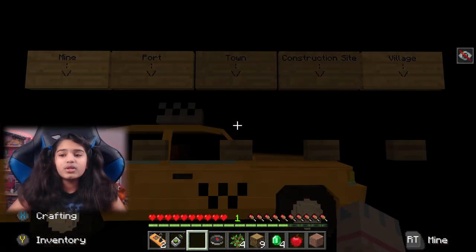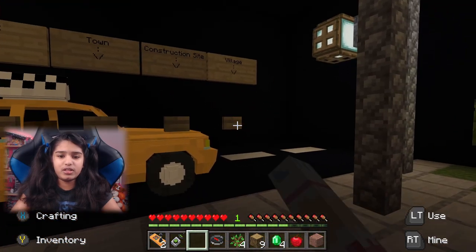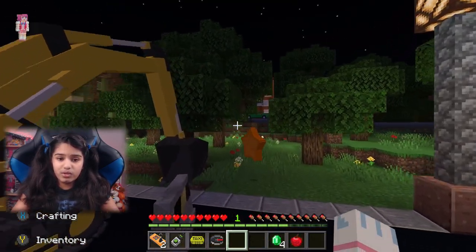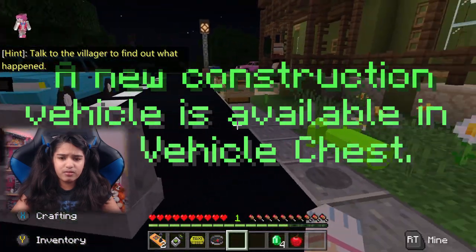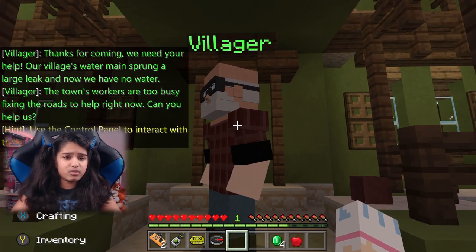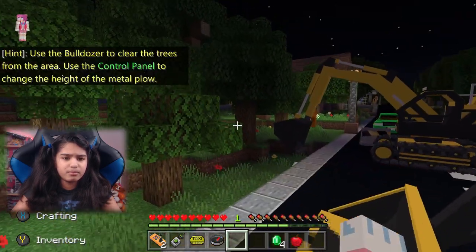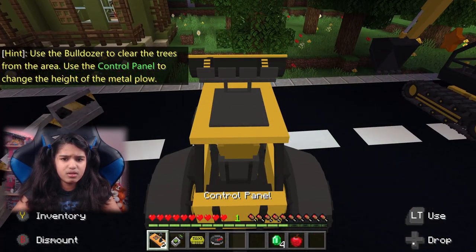Let's head to the village. I haven't been to the village. A new vehicle is available in the vehicle chest. Talk to the villager to find out what happened. The villager says the village water main has sprung a large leak — there's no water. The town's workers are too busy fixing the roads to help. Use the bulldozer to clear the trees from the area; use the control panel to change the height of the middle plow. We're about to get rid of some trees!